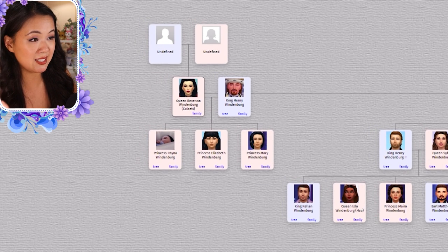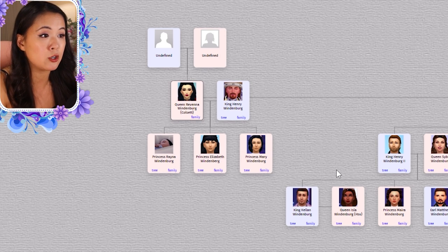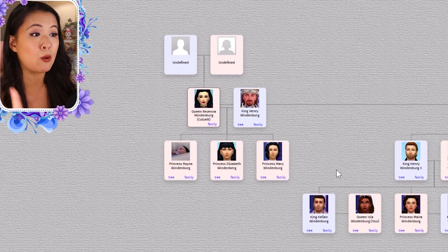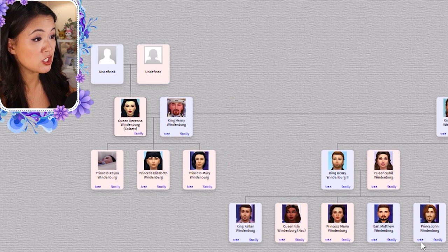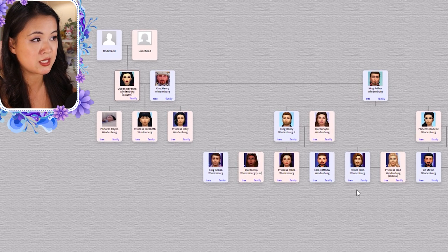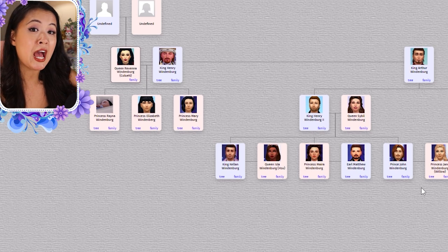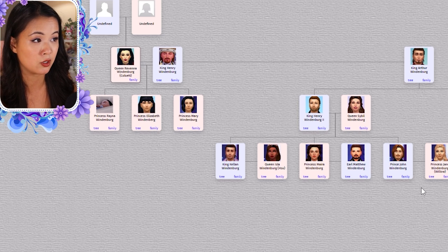We are starting with the first king and queen of Windenburg. King Henry was first married to Queen Caroline, but they had no kids together. His second wife was Queen Ravenna, and together they had Princess Raina, who died as an infant, and then Princess Elizabeth. Before their next child, Ravenna had an affair with Arthur, the king's half-brother. Arthur and Ravenna had Henry, Isabel, and Derek, and then Mary was born from Ravenna and Henry. Arthur later became king, but no one actually knows they're descended from Arthur — the current royals think they are from Henry.